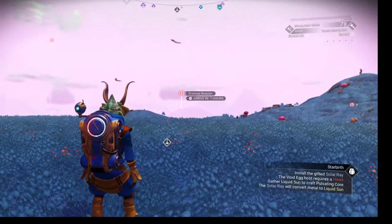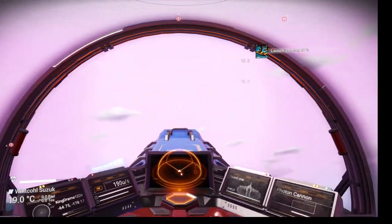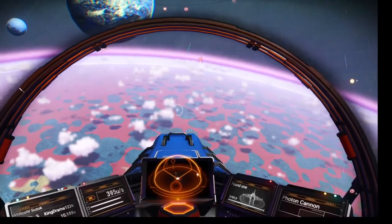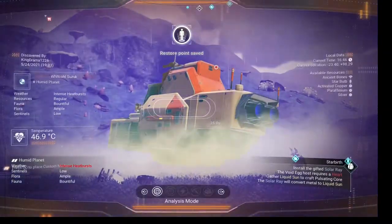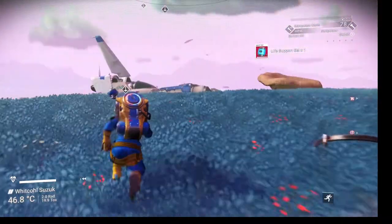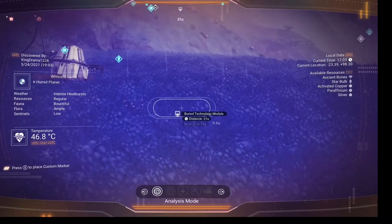We'll pop another one and we have another distress signal. Just make sure you have enough supplies because you can do this for a while. If you see a ship type at the space station, you will find it out here. Every time you find a crash spot you can get some very useful technology.